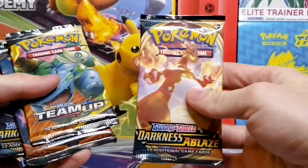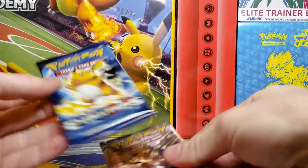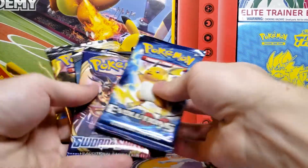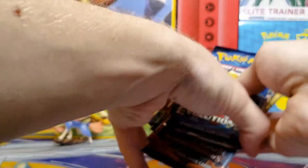So we've got one Darkness Ablaze, a Team Up, Burning Shadows, another Darkness Ablaze, Sword and Shield, and Evolutions. Let's go from Evolutions to Burning Shadows, Team Up, Sword and Shield, to Darkness Ablaze.